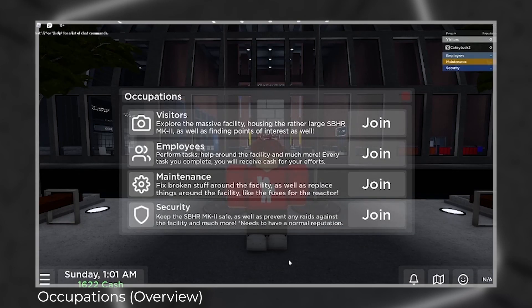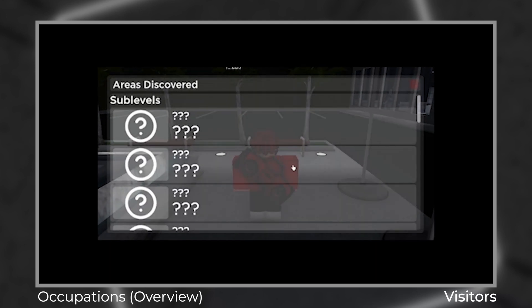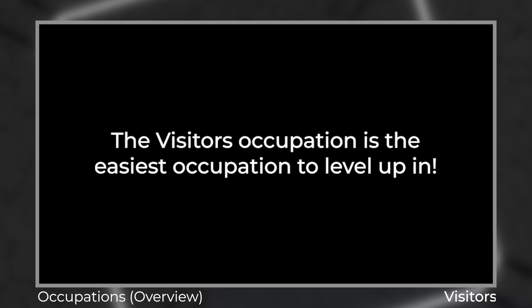Here we have four occupations to choose from: Visitors, Employees, Maintenance, and Security. And no, you do not need to join a group to access either of them, because I do not like locking a feature behind a group — I wanted to give players more playability without having to join my group. Let's start off with the first occupation, Visitors. In this occupation, you're an ordinary visitor exploring the facility. Remember the Areas Discovered feature? That's only accessible to visitors. This occupation is perfect for new players who wanted to study the facility before trying out other occupations. The Visitors Occupation will be the easiest to level up in, since once you discovered every area, you'll automatically be level 5.